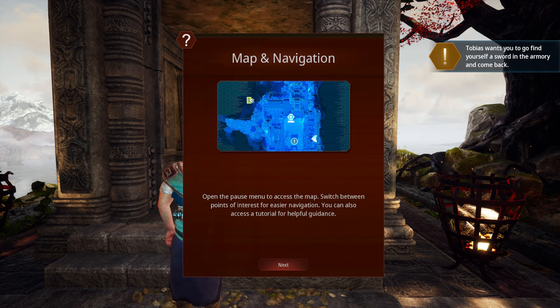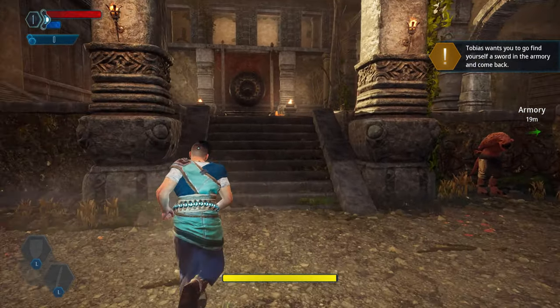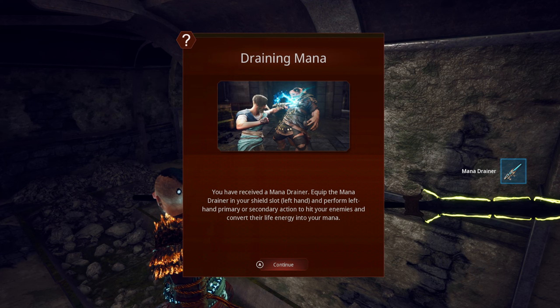We added a map in patch 1.2 and are improving it with more, and most importantly more clear, navigation points. We are also adding more navigation points to the first two levels of the game, with more hints and short tutorials on the way, so you can get used to the game world and mechanics more easily.